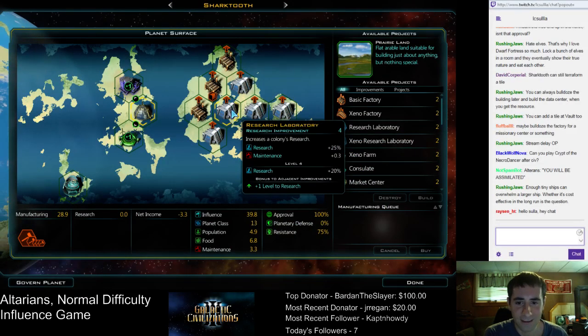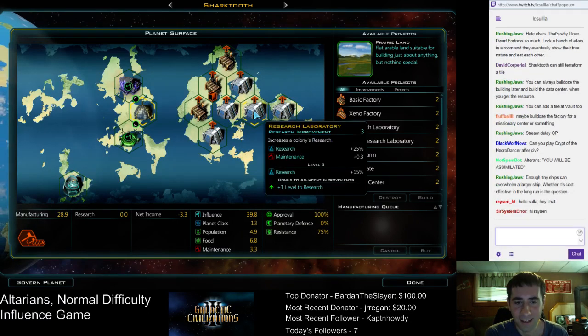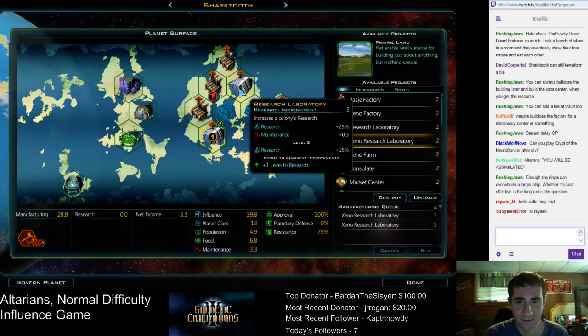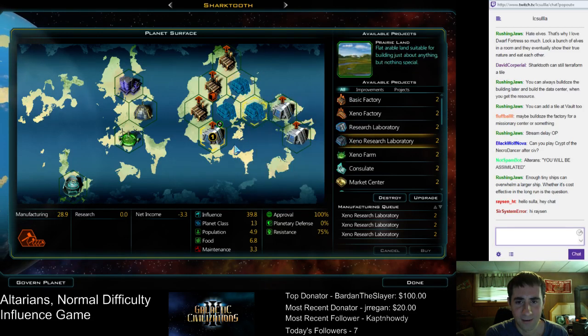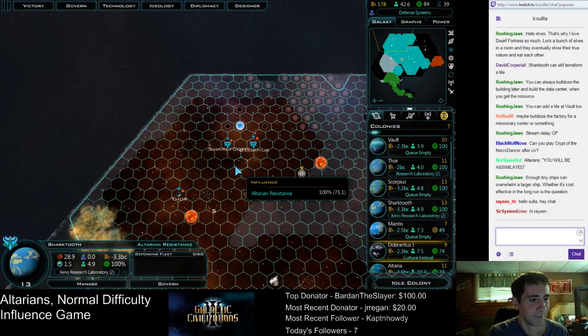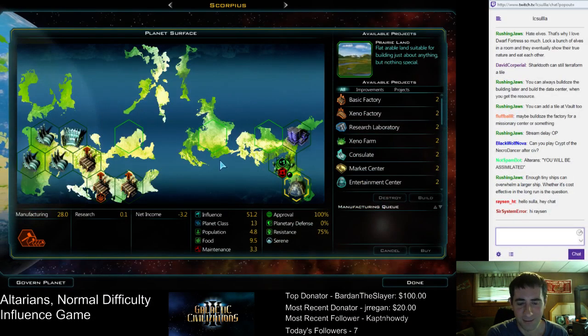Sharktooth — time to upgrade all these labs. Fortunately they're not that expensive. Four, three, two, one. Do them in the order that gives the most benefit — not that it really matters because I'm not researching. Hey Rayson. Hi Sir System Error — I think Sir System Error has been here a while.